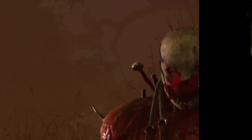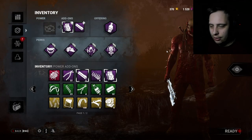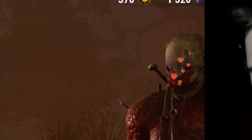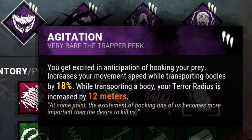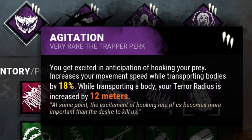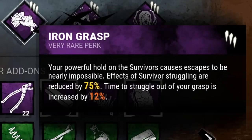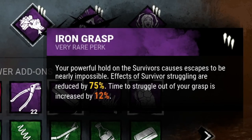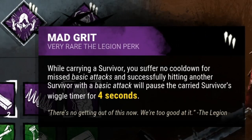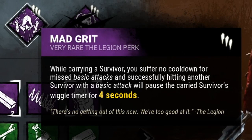Today we got Trapper. I love Trapper, even though the nerfs - he is my favorite killer of all time. Trapper is my bae. First perk: Agitation. When I pick someone up and they're on my shoulder as I'm carrying them, I get a slight speed boost. I move slightly faster, it takes longer for them to wiggle out, and the struggle effects are reduced by 75%. Mad Grit: when I miss my attack I recover quicker.